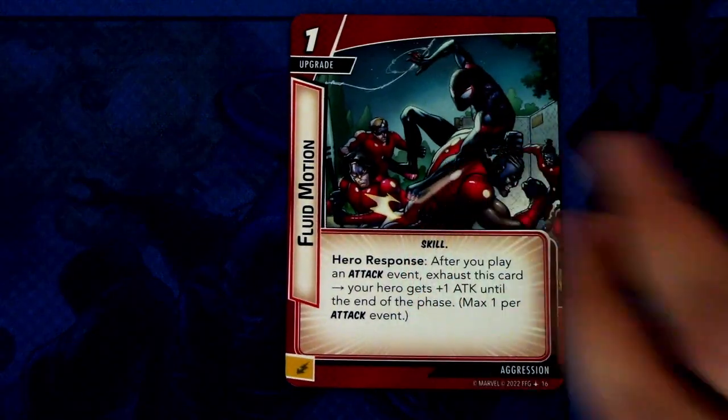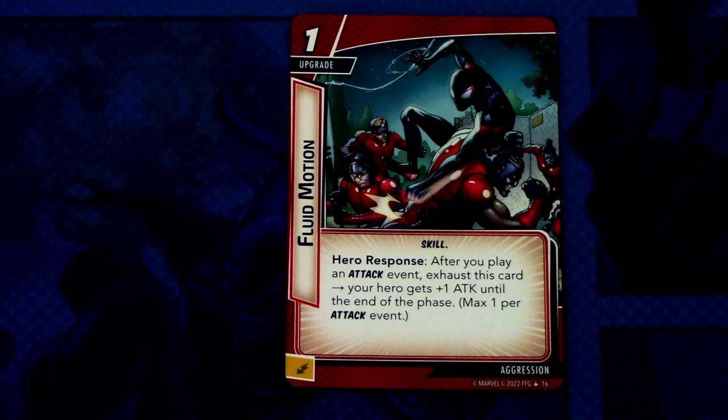Then we have two copies of Power of Aggression. Next is a new upgrade: Fluid Motion — three copies. Fluid Motion is a one-cost skill-trait upgrade. Hero response: after you play an attack event, exhaust this card — your hero gets plus one attack until the end of the phase. Max one per attack event. There's no limit on how many you can have in play, but only one activates per attack event. Combined with Unleash Nova Force, you could use multiple copies to boost Nova's attack for each successive attack.